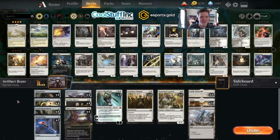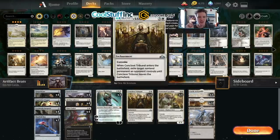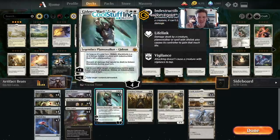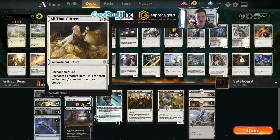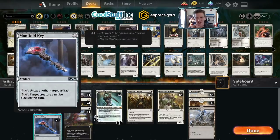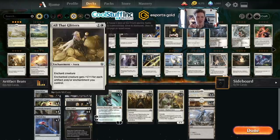I have got one for you today - this is an artifact-based brew, it's an aggressive deck. We lost Benalish Marshal in standard and there aren't a lot of great ways to pump your mono white creatures, but there are some crazy things you can do with evasion. This deck is built around the artifact synergies of Steel Overseer and All That Glitters. All That Glitters gives an enchanted creature +1/+1 for each artifact and/or enchantment you control, which means when you throw it on a Ginger Brute - which you can make unblockable - or an artifact creature and use your Manifold Key to make it unblockable, you can smash in for a ton of damage.